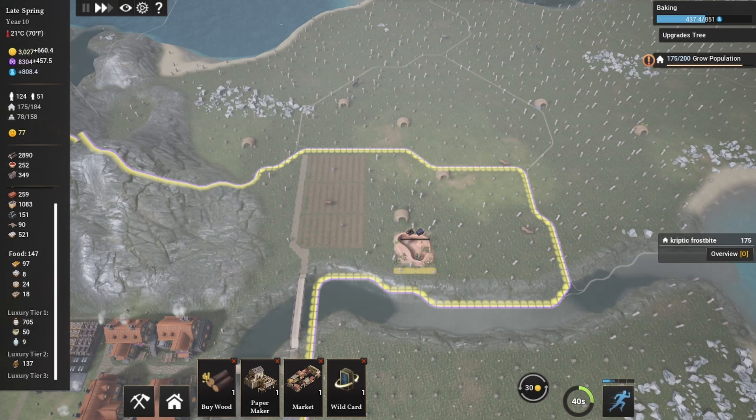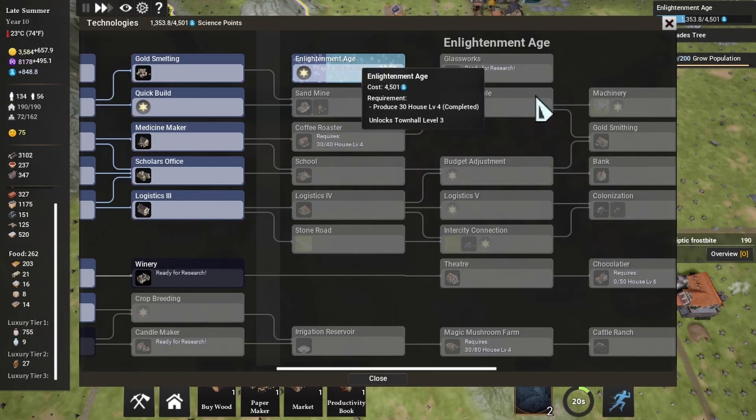I can put pottery over here too. I'll put the clay pit right here and the pottery right next to it. We got the 30 houses we needed to unlock! So this is where I'm gonna leave it — we will unlock the Enlightenment Age in the next video. If you like the video don't forget to like and subscribe. Thank you for watching, I'll see you in the next one.